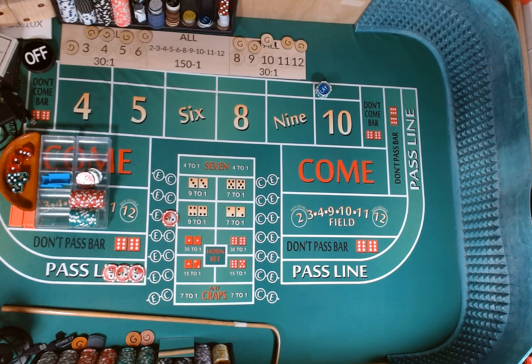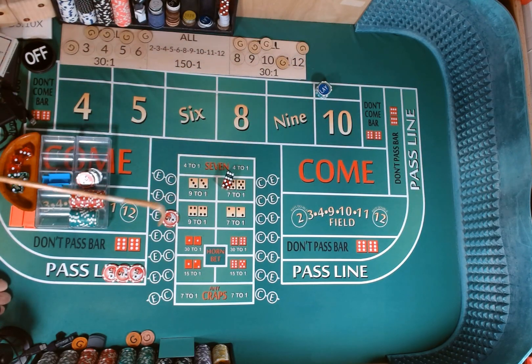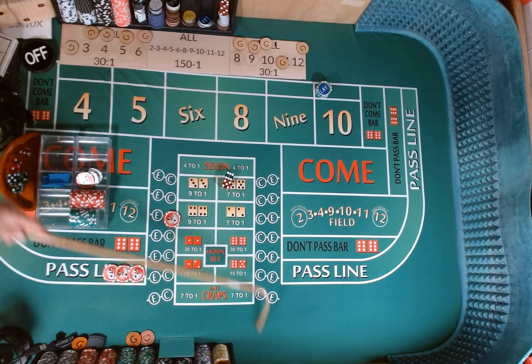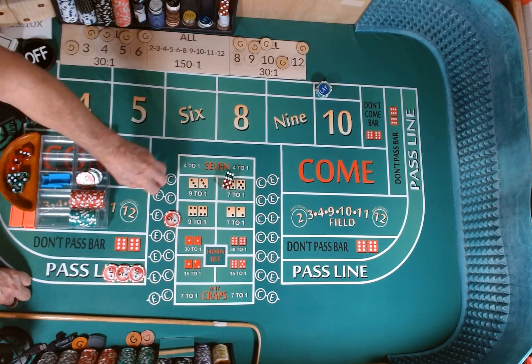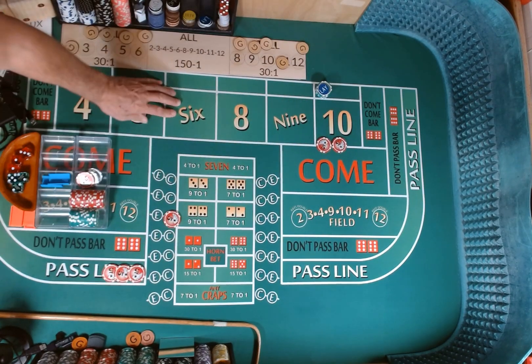Dice her out — 3-2, 3-2. Sorry about that, reset — dice fell out of my fingers. 6-5, yo! Mark the yo. We're going to lose our craps check, but we're going to win $15, so I'm just going to get $10. With this $10, we're going to hop our hard 10 for $5 and our easy 10 for $5.